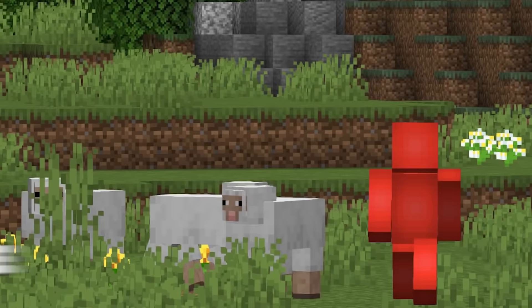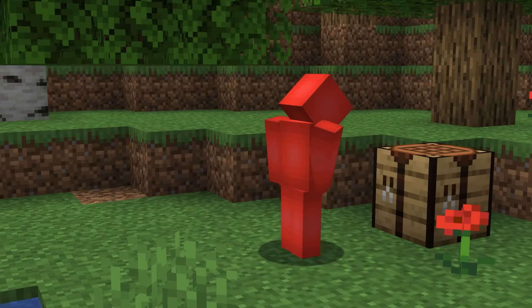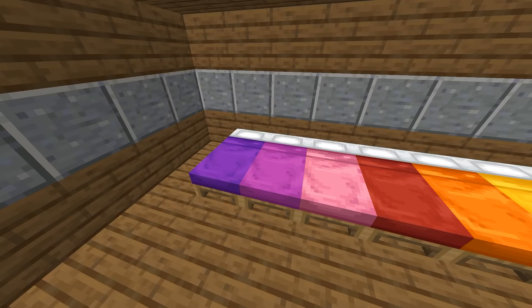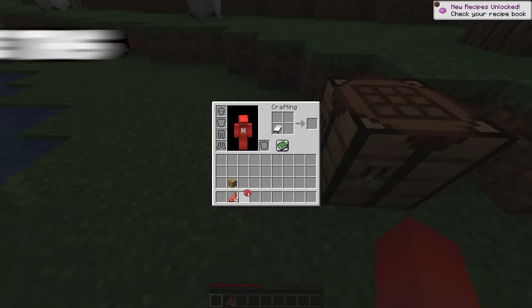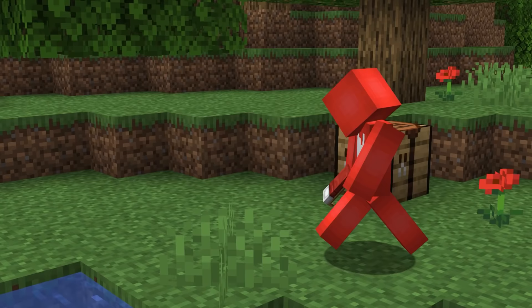Number thirteen: in survival mode, saving resources is a constant challenge. Here's a public service announcement: if you want a vibrant selection of sheets for your bed, make sure to dye the bed directly rather than using dyed wool. It's not a major change, but knowing a better way of doing things is always worthwhile.